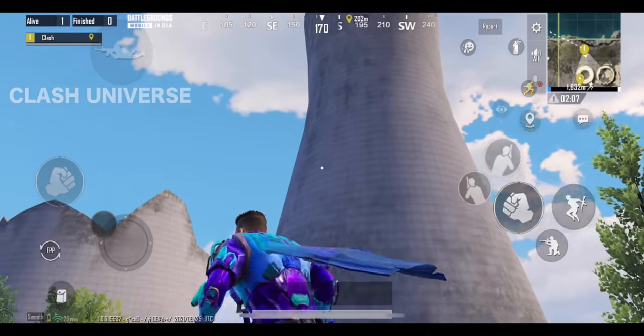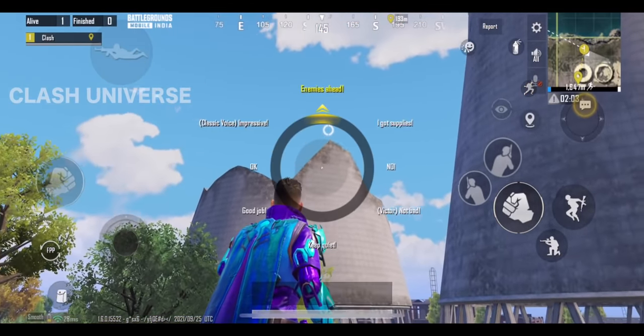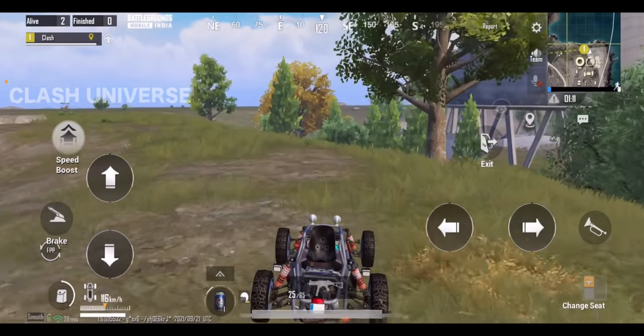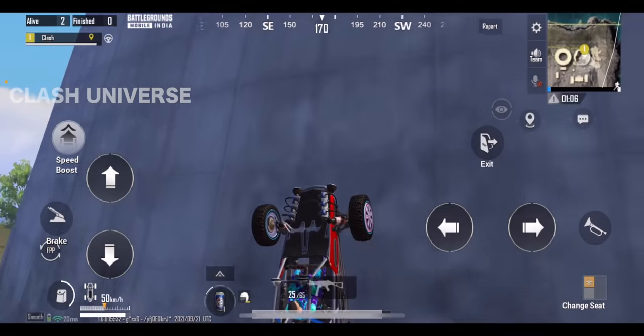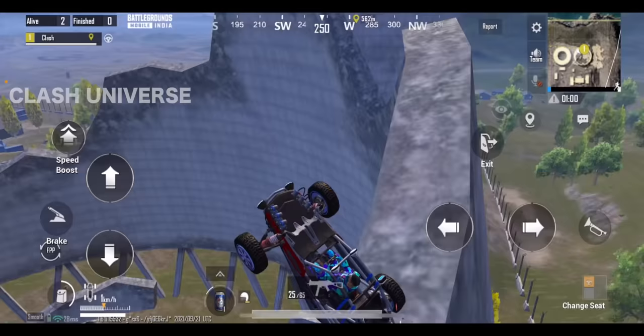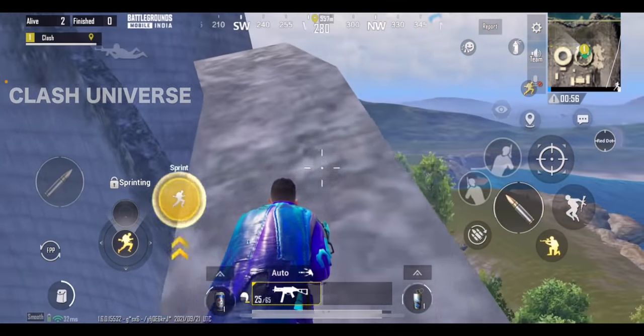If the zone is towards mill to power, get yourself a buggy as we'll learn how to climb on top of this tower. Just bring your buggy like this and drive it over this platform — it'll jump and start climbing. Once you reach the top, just exit the buggy in this manner. Now you can win the fight easily, as no one can spot you from here.